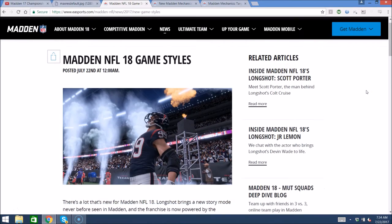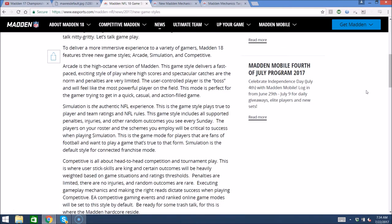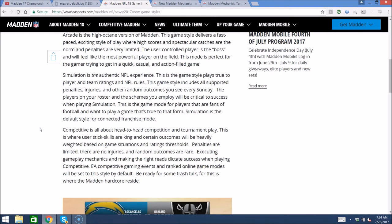For the third one, you have the game style. Basically, you have simulation, competitive, and arcade. Arcade is high octane — a lot of crazy stuff happens, a lot of fumbles, a lot of insane catches, just very high power and a lot of fun. Simulation is basically a lot of randomness — penalties, injuries, random outcomes. So even the best players are still going to drop wide open passes randomly. Not super often, obviously, but it is a part of the randomness.